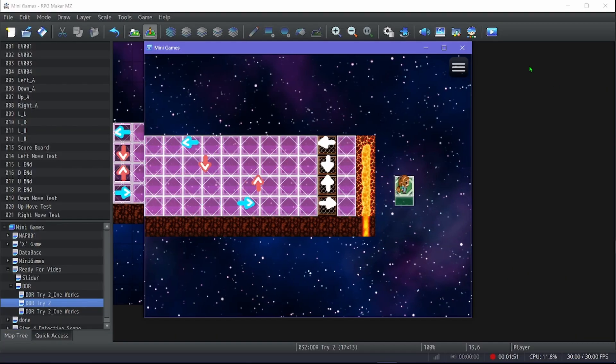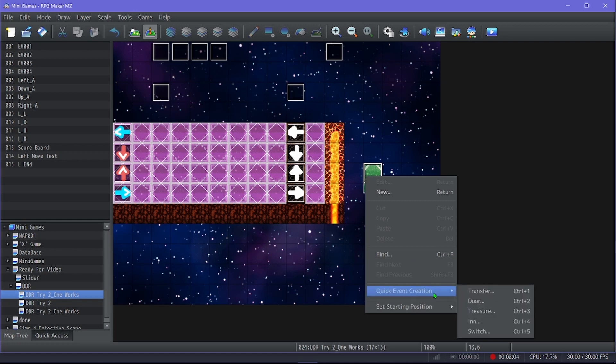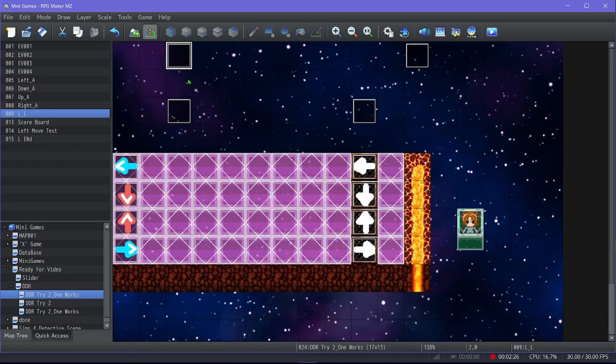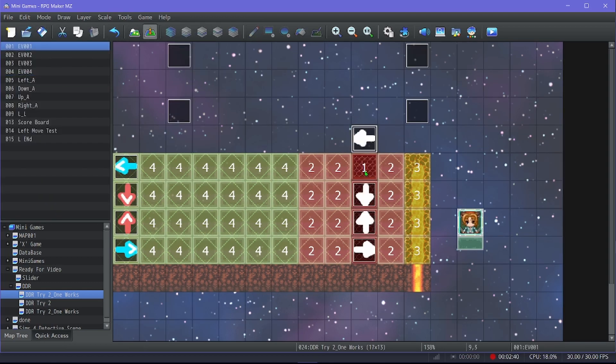Let's break it down starting with the basic one. On this map, these events control everything — they track where the arrow is and handle scoring. This event is number one, covered by events two, three, and four. Four means you missed, two is close enough to still get a point, one is right on the mark, and three means it's reached the end and needs to go back to the beginning.